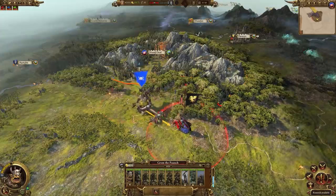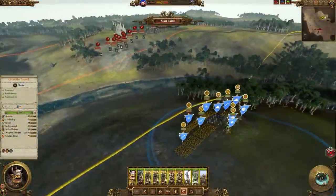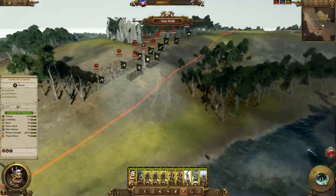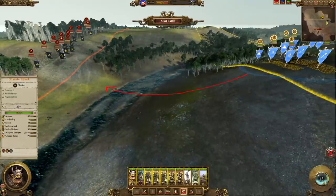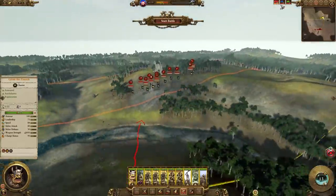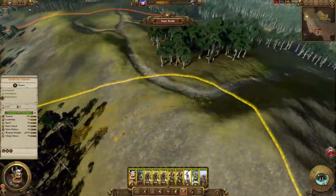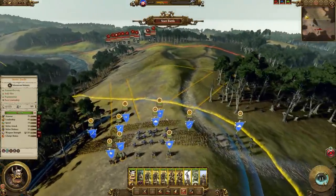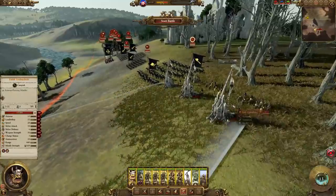This first battle can go one of two ways: you'll either be able to attack them straight away, or they'll run away and you'll have to follow them. If they don't run away, you'll probably end up on the Kinell map, which is very hilly and the enemy will just sit on their hill. If you attack from where you start, you'd be fighting uphill, which is never good. So move your army all the way to the right end of the deployment zone and you'll be on the same hill as them, making life much easier.